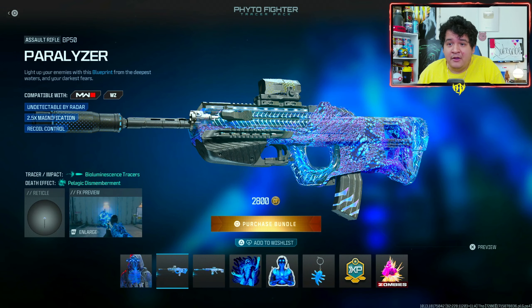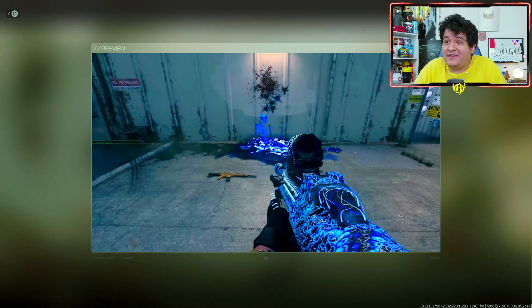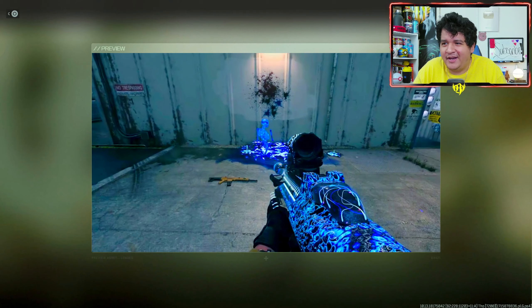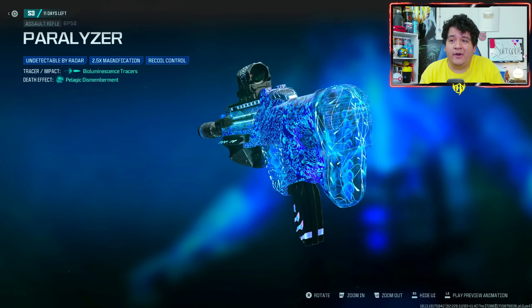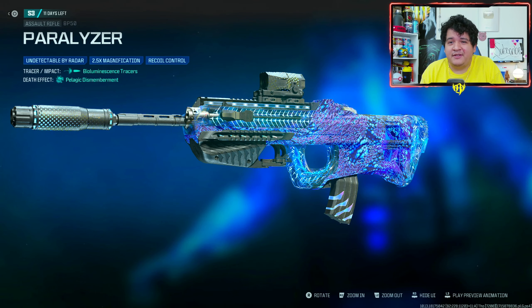Next up we got the BP50 Paralyzer, which comes with water tracers. You literally turn your enemies into watery skeletons and burn them in blue flames — this looks so dope. Keep in mind the conversion kit will not give you this look and you will also lose the tracers when using it, so you can only use this with the regular BP50. I really wish you could use this skin with the conversion kit.